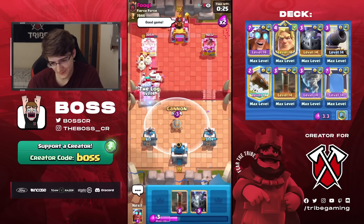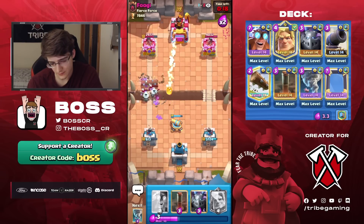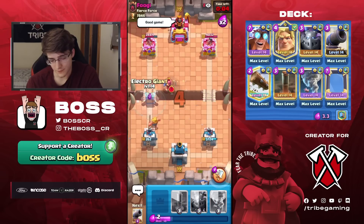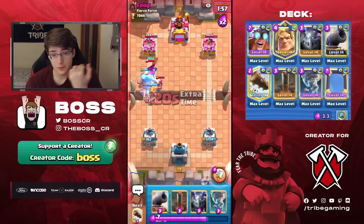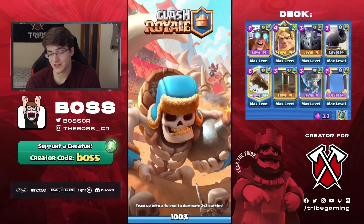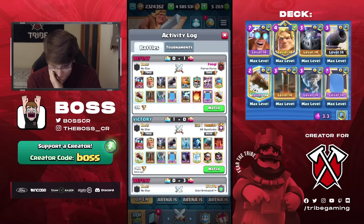As you can see, this RG deck used to not have Mirror, but I think it's included because of E-Giant Mirror — to ensure you're able to get enough Zappies down. Pretty difficult. But still a pretty good video overall — we had some good wins. We didn't make it to 8k, but I hope you guys enjoyed the deck. It's fun to play. Earthquake is going to really help you break through buildings, but in matchups where they don't have a building, it's going to be a little trickier.